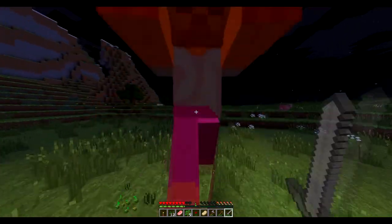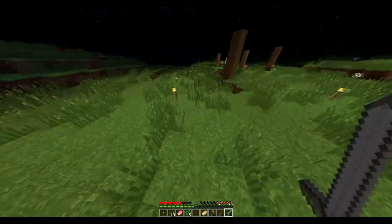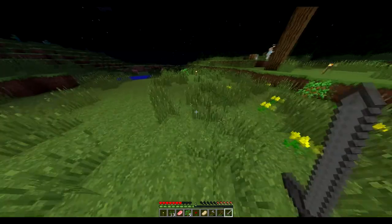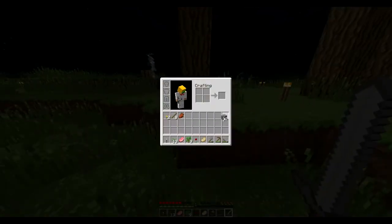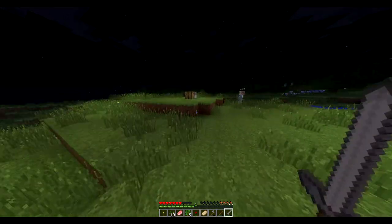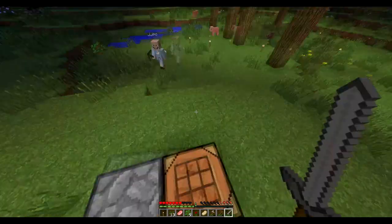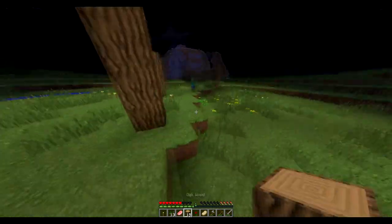So what we want to do in this series is collect every single superhero in the game. There's superheroes like Batman, Iron Man — most of the big Marvel characters, the big DC characters, and then some others that nobody's ever heard of. I'm gonna collect this oak wood and continue building up our house.